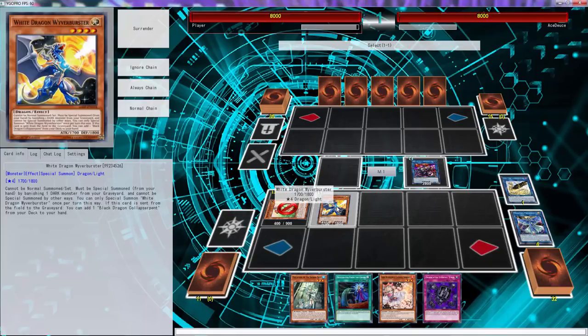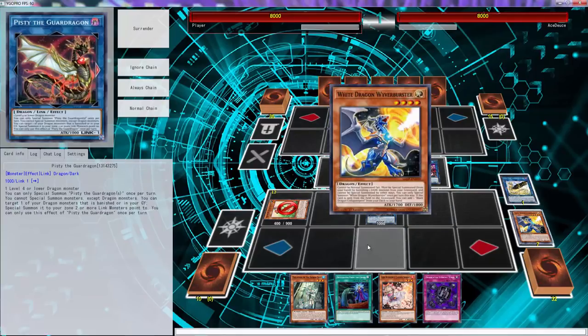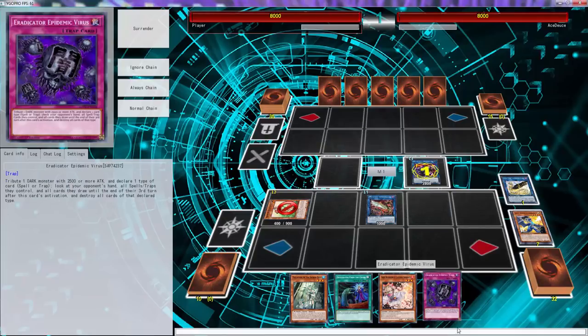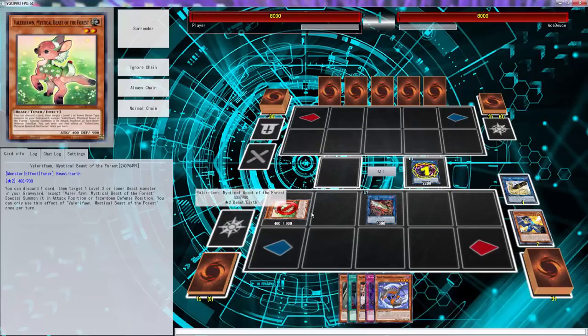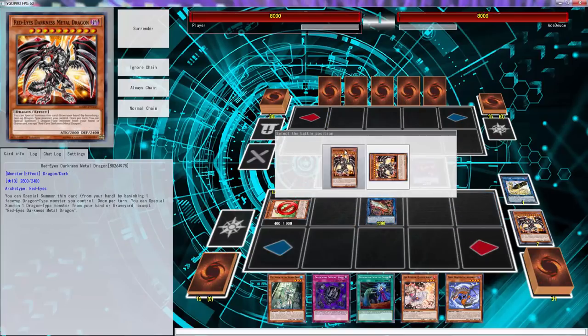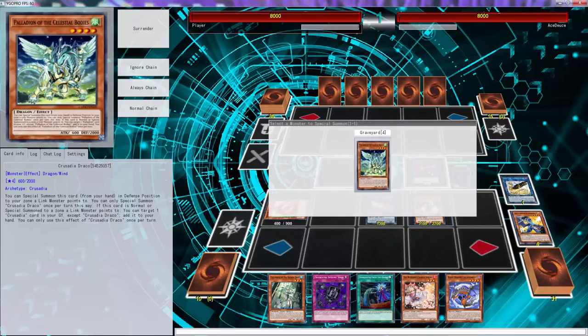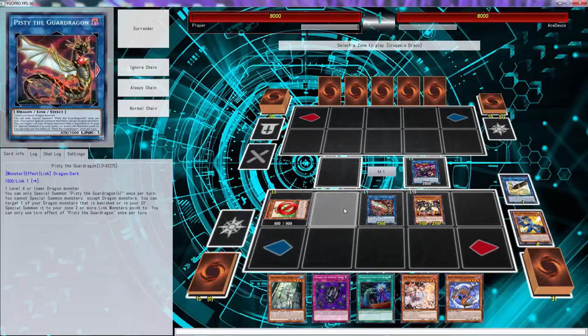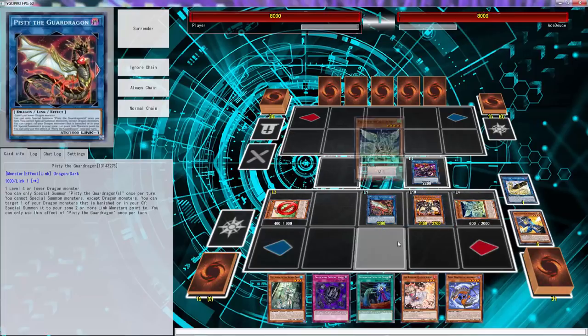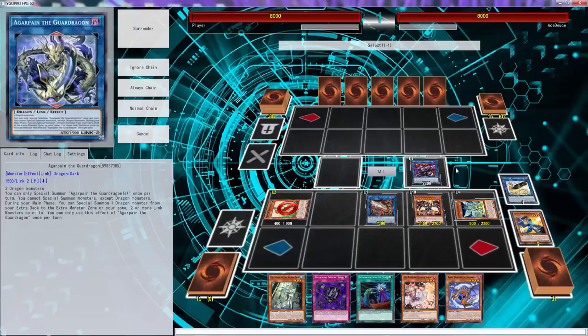We're going to be able to draw some more cards so that should be good. Since we have the Eradicator we technically do not need to go that route. Once you have the Eradicator you pretty much shut down spells or traps. We don't have Gumbler anymore so that's even better - since we don't have Gumbler we're not able to see what our opponent is playing, but we also don't have to get Gumbler on our turn.